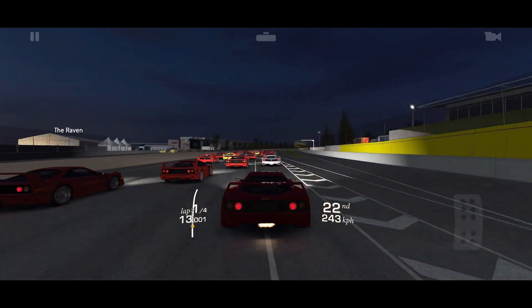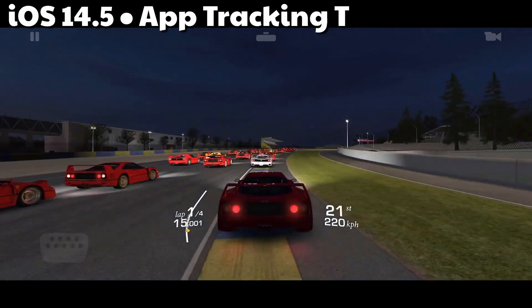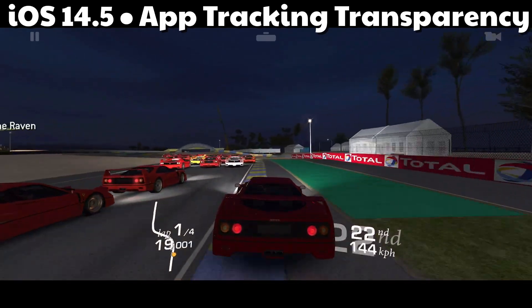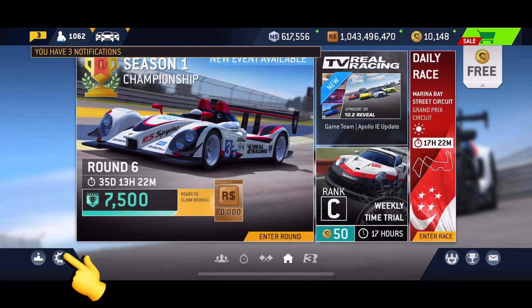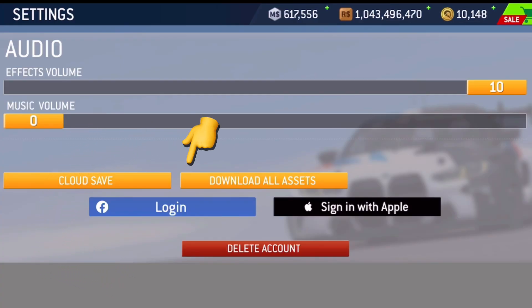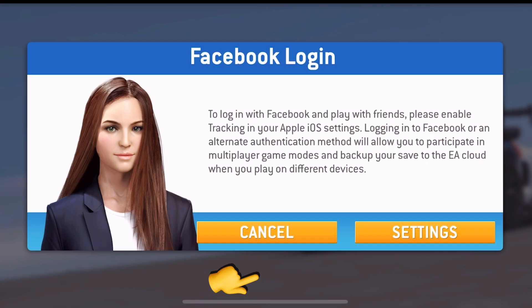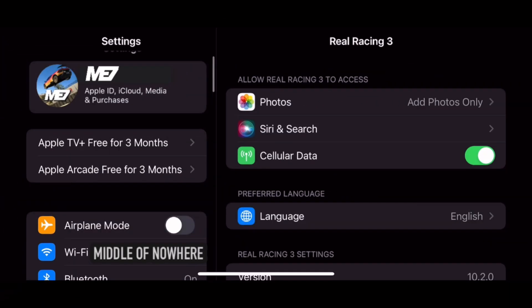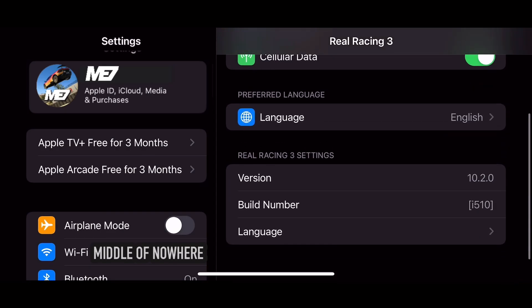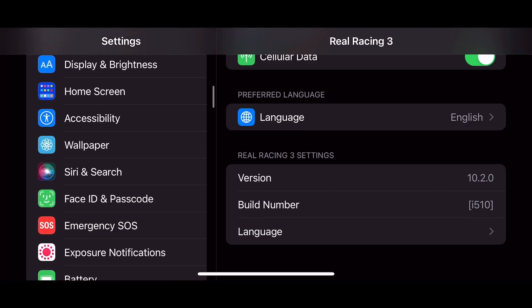After some digging, here is what I discovered: iOS 14.5 brought us App Tracking Transparency — that's where the problem started. If you have this problem, you know what happens: you try to log in and get a screen, go to settings, and it takes you to something that doesn't help. After piles of googling, I finally found the solution.